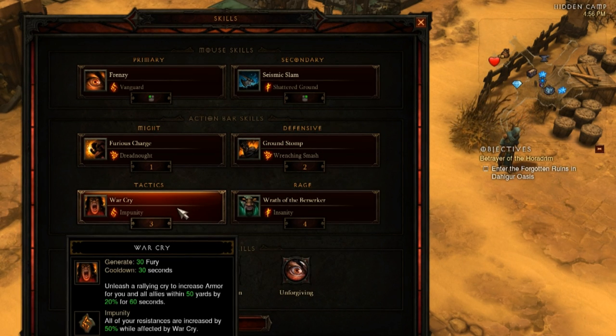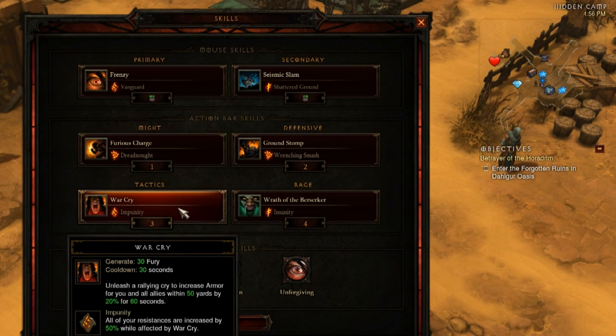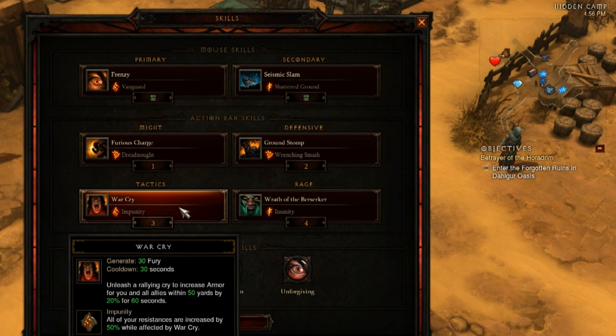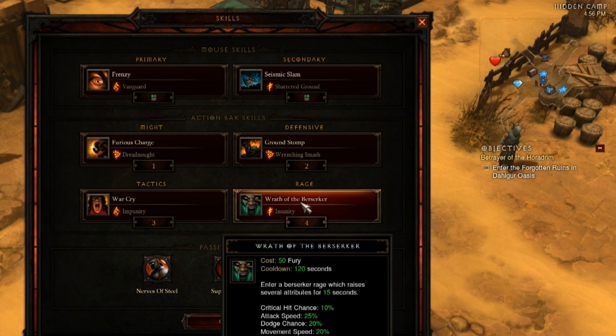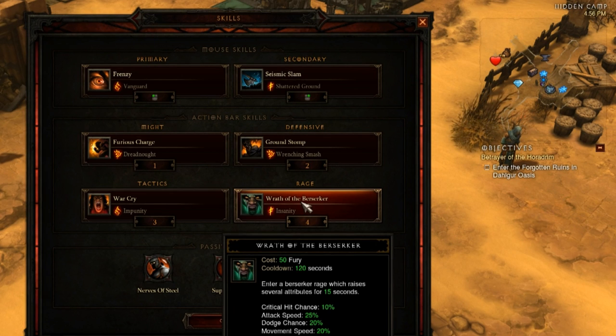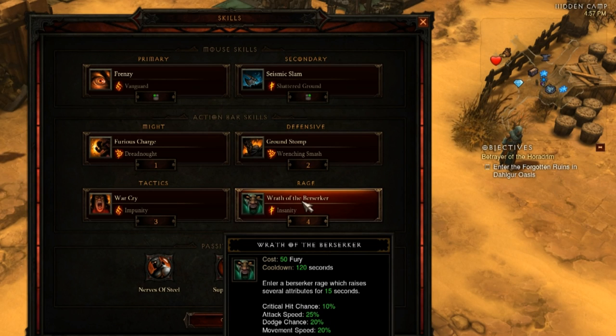Warcry: I rune it with 50% to all resistances, and in my opinion this is just a must with how hard things hit. You can't let enemies be hitting you for 30% or 40% damage — it needs to be below 20%. For Wrath of the Berserker I use the Insanity Rune. It's really nice when you can end an Elite's life before Wrath comes off cooldown. If it only takes one Wrath to kill an Elite that's ideal, because if they're still at 50% life when Wrath expires, you'll have a long kite ahead of you trying to stay alive.